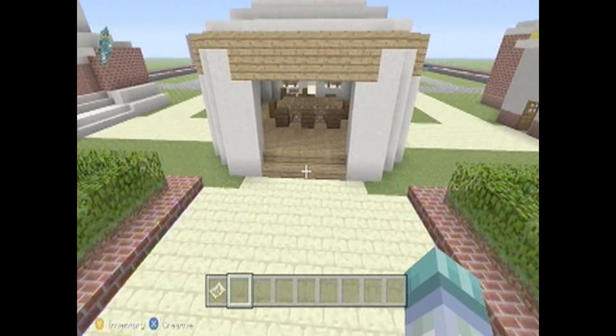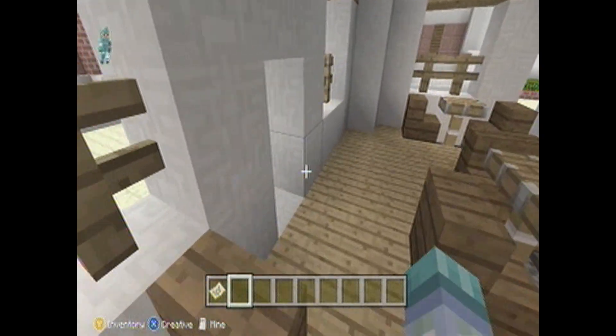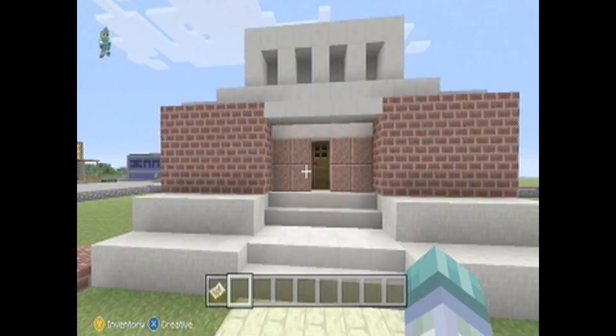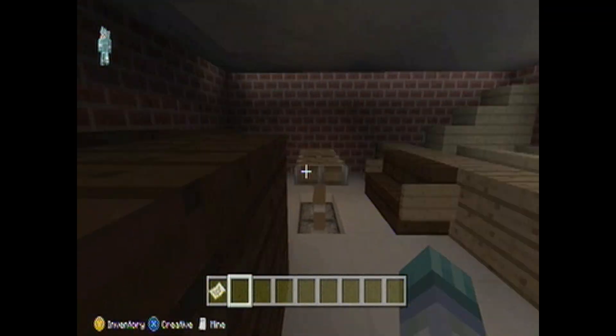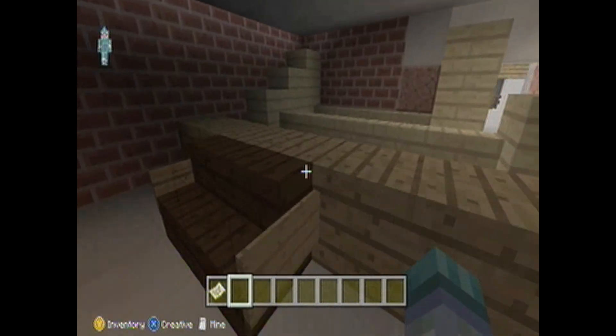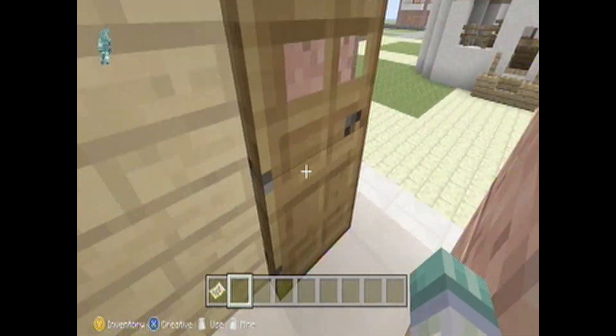The gazebo looks pretty nice. The courthouse looks kind of cramped, but you have the bench, the jury box, and the tables where the council sits. Just a standard courthouse.